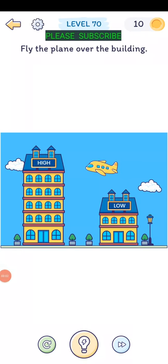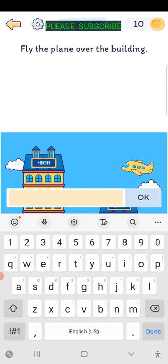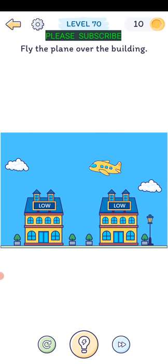Level sixty-nine: fly the plane over the building. The plane just doesn't want to fly over the building. Tap on the sign that says 'high' and type in the word 'low' - and there you go, the plane flies over the building.